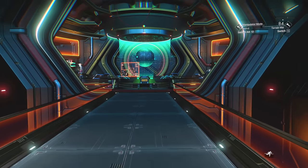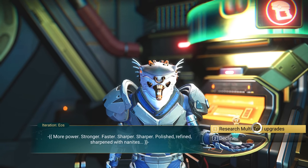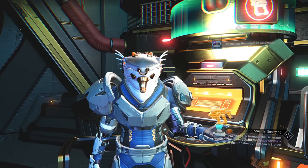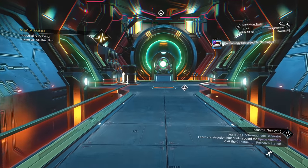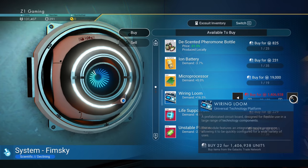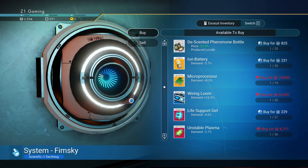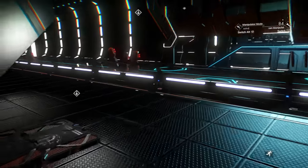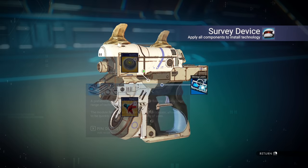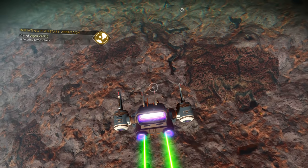Now we can get the survey device - winning! I need one survey device: magnetic resonator, quantum computer, and wiring loom - this is going to be expensive but completely needed. Magnetic resonator is in there. I need two wiring looms and three magnetic resonators. I don't think I have anything worth selling right now.